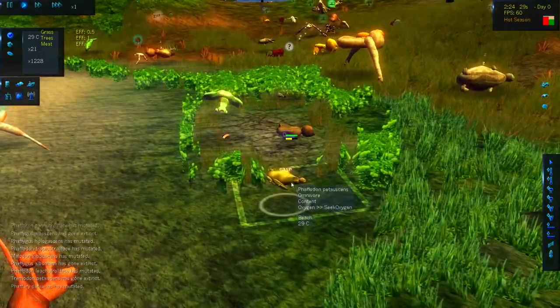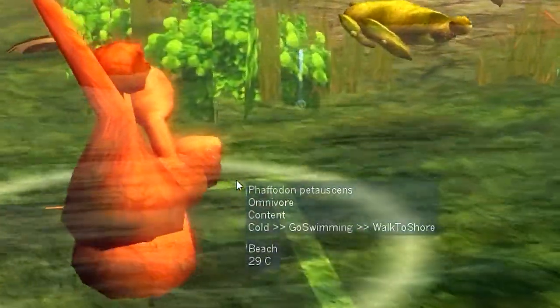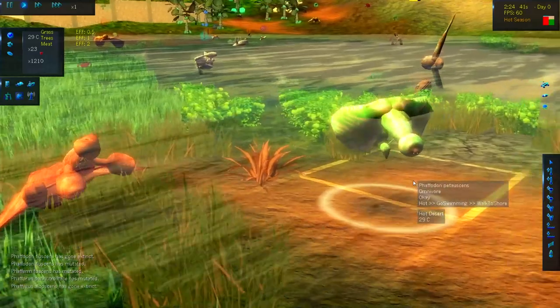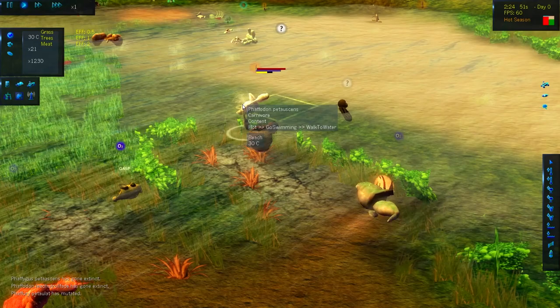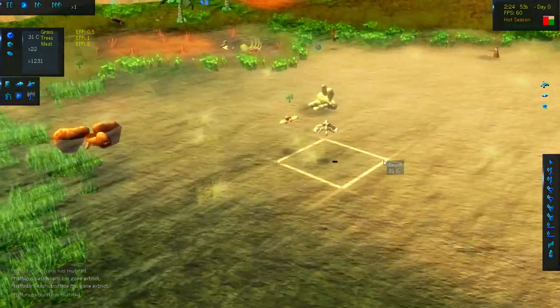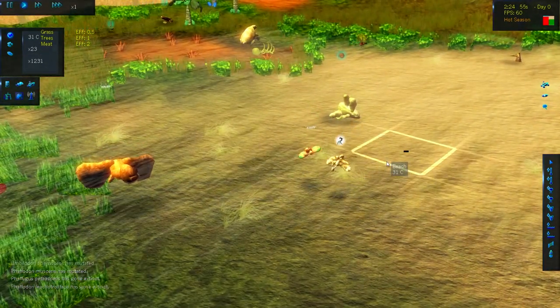Look at these things — a golden turkey, and whatever this thing is. Who knew that radiation was the answer all along? I'm pretty sure we have about 1,200 creatures, but I think we have 1,200 individual species at this point. We hit them with so much radiation that everything took its own root.